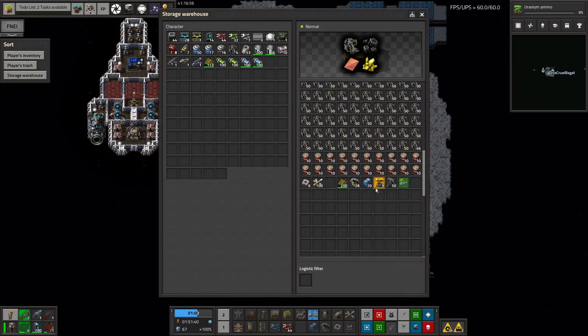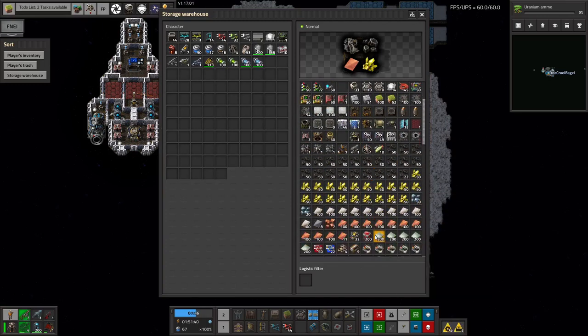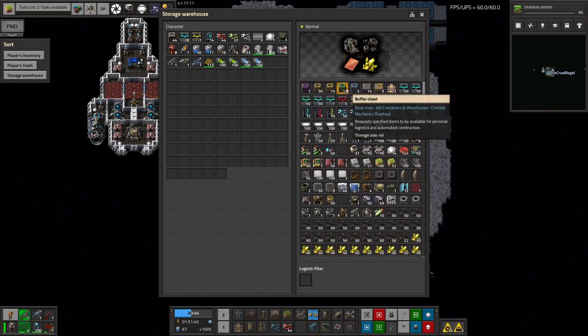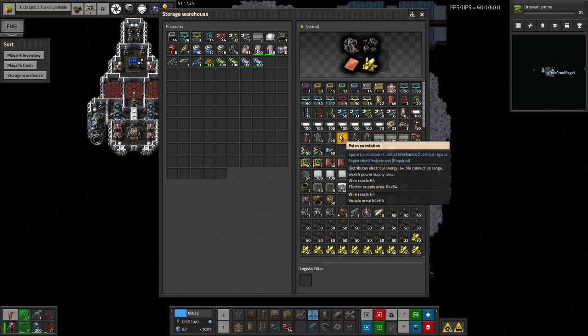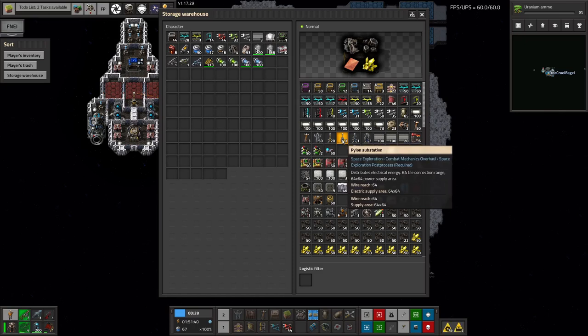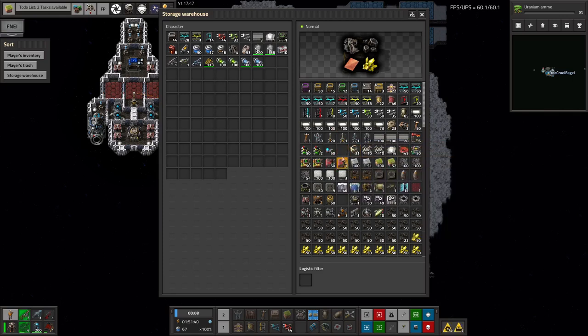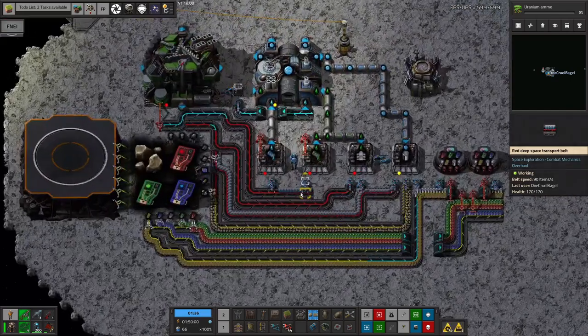We've got a warehouse full of useful salvage - coal, sulfur, raw materials, rocket parts recovered from the original crashed rocket. We've got active provider chests, buffer chests, and requester chests that we can't make yet because we haven't researched them. There are deep space belts running at 90 items per second, which is amazing, plus various underground belts and inserters. Some of the massive pylon substations are fantastic - they're like a big electric pole with twice the distance and a massive coverage area. There's also rocket silos, landing pads, and various other buildings we couldn't currently make. We salvaged enough to get science up and running initially.